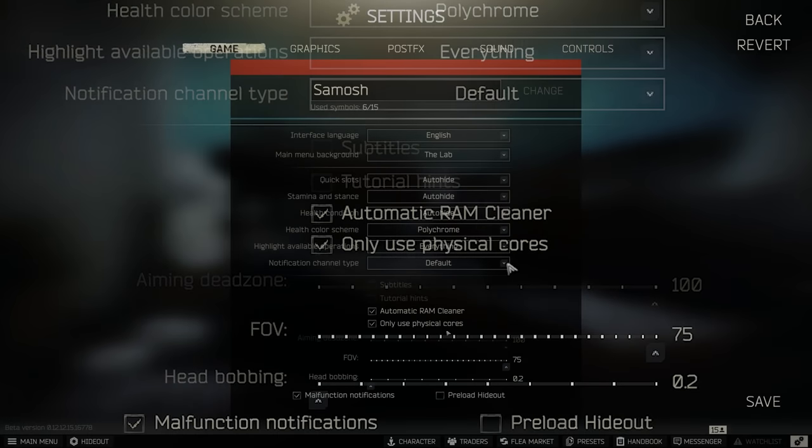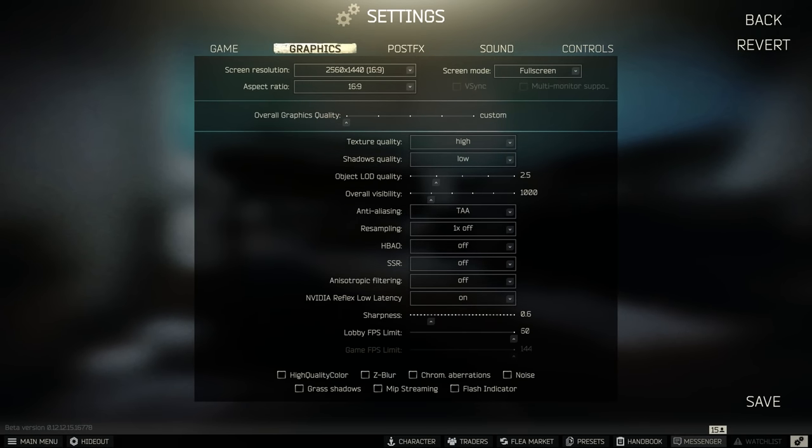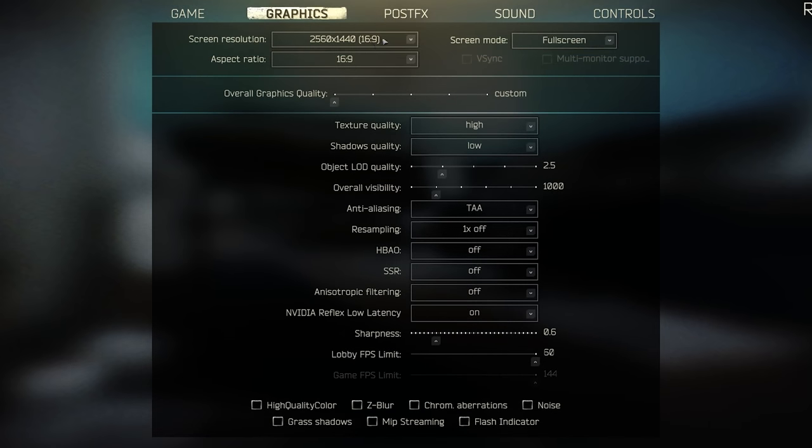Moving over to the graphics tab: set your screen resolution to its native resolution, screen mode to full screen to avoid input latency, and overall graphics quality to low. Texture quality is set to high, shadow quality to low, object LOD quality to 2.5 (you can set it to 2 if needed, though you may notice some pop-in). Overall visibility is set to 1,000 — any lower and things won't render properly, any higher is just wasted performance.